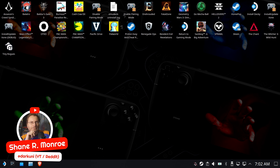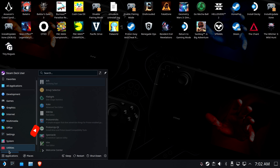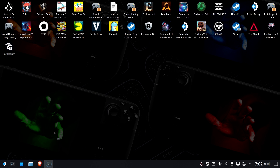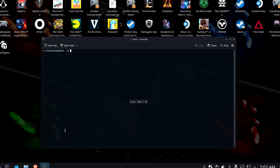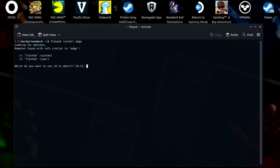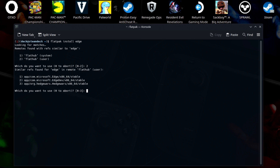All right, let's get started. We're going to start off by going to the console, which is located under System, and we're going to install Microsoft Edge from the command line. You're learning a little something new today. Flatpak Install Edge, and it's going to say it found some matches. You're going to select two for user, and then we're looking for number one, which is Edge Stable.